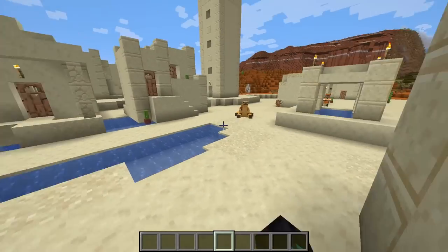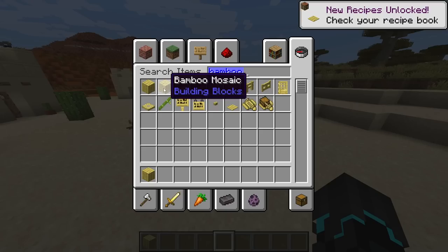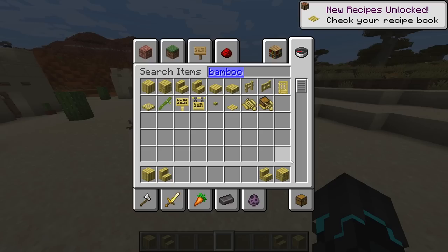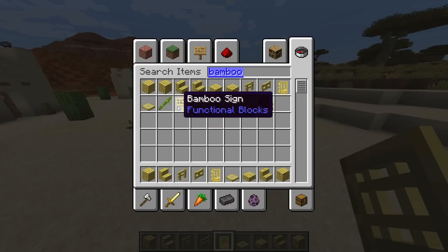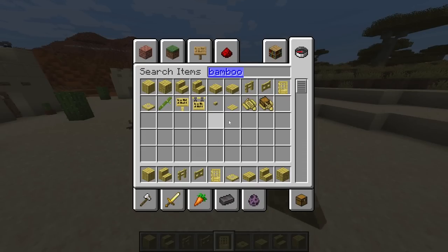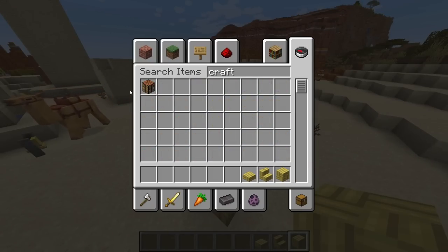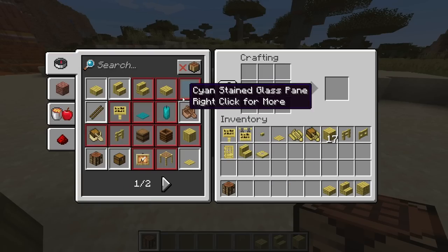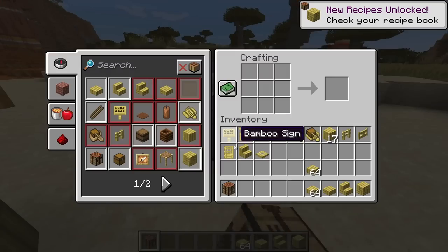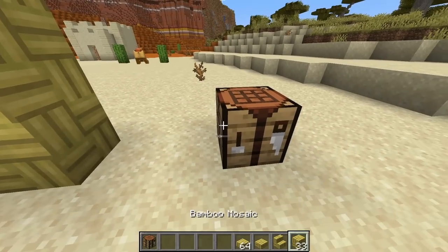I want to make my own house using the new bamboo wood type. We've got bamboo planks, bamboo mosaic, bamboo stairs, and bamboo mosaic blocks actually get their own stairs and slabs. We have fences, fence gates, doors, trap doors, signs, hanging signs, buttons, pressure plates, and of course a raft and raft with chest. How do you craft these? Very easy — just put four bamboo together and you get bamboo planks. For the mosaic, take bamboo slabs and put them on top of each other and you get the brand new bamboo mosaic block.